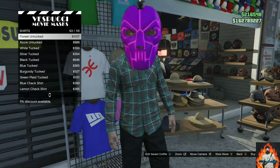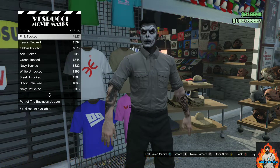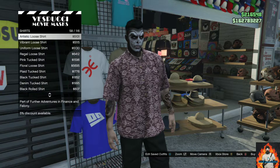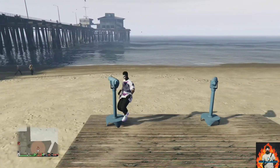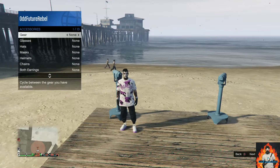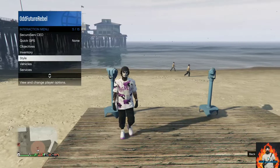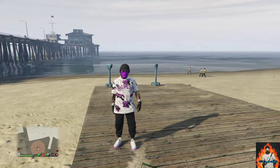Back out once, go over to cuffs, and purchase the tread wrist chain — both left and right. Now make your way to the mask store, go to the sports mask section, and purchase the purple neon. Save this as an outfit. Head to the closest telescope and do the same telescope glitch as before. Open your interaction menu, go to style, go to accessories, and cycle through the helmets to find the black bulletproof helmet. Back out and walk away from the telescope.